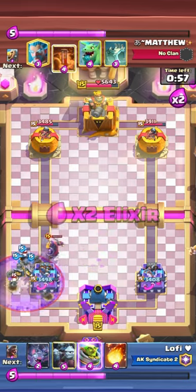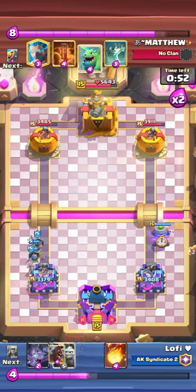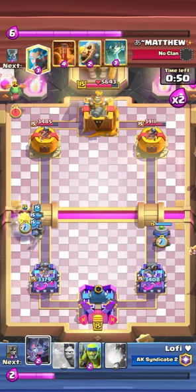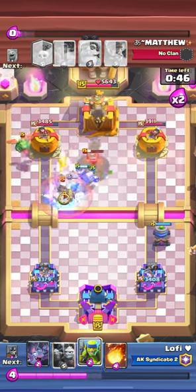He plays graveyard now. This is how I counter his graveyard - I just play bats on top of graveyard and distract the evil knight with spear gobs. I also zap some of the skeletons. We didn't take that much damage but still there's about 100 damage every single time they play graveyard.